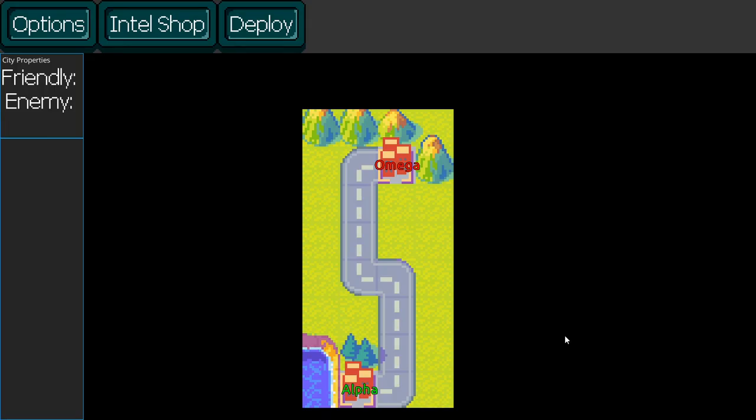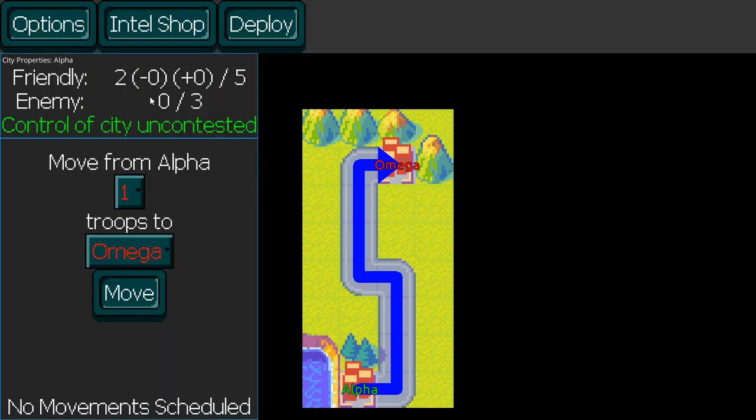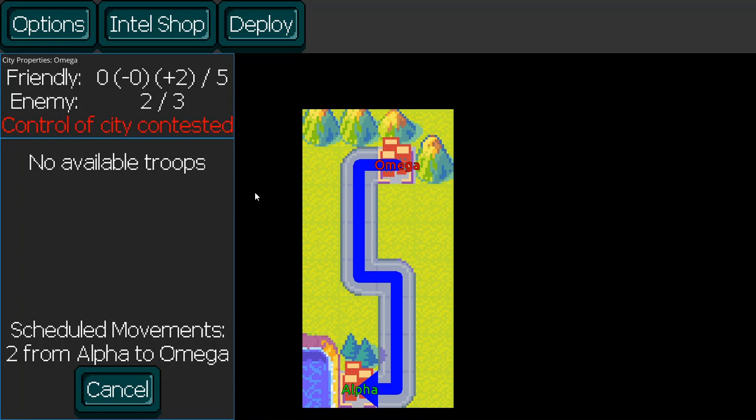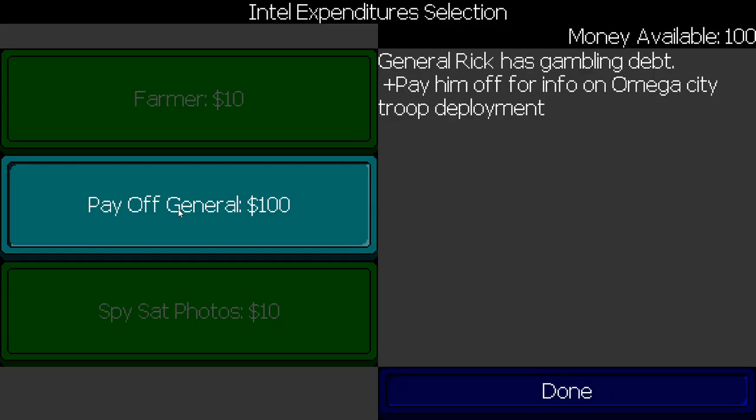Looking at Alpha City, we can see there are no longer any enemy troops. We can now move our two troops over to Omega City — they're scheduled to move, which will make it contested. And since we won that battle, we have additional resources, so now we can pay off a general to get the troop deployment intel for Omega City. Let's deploy.